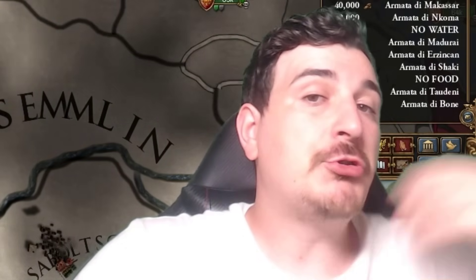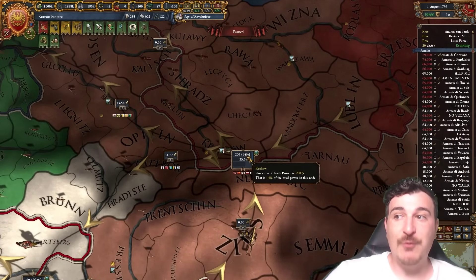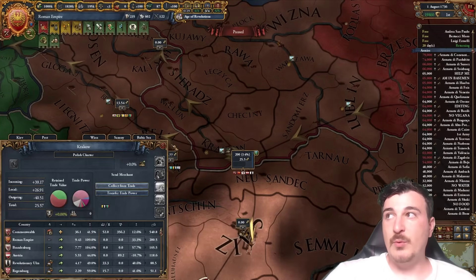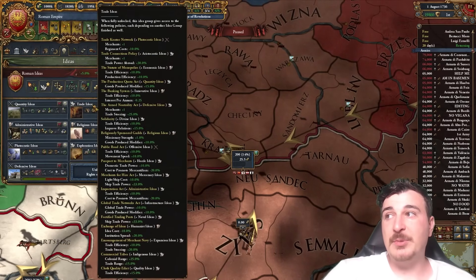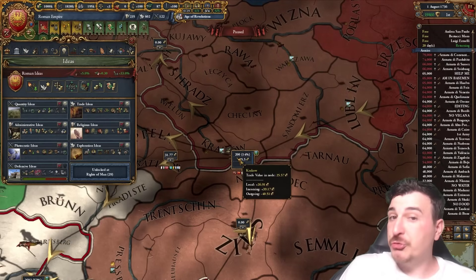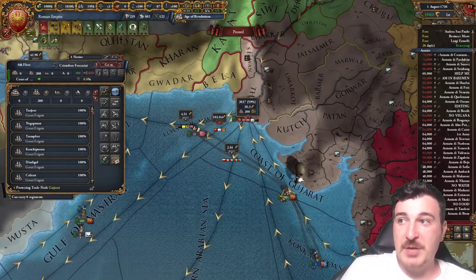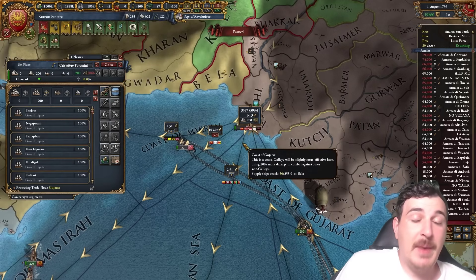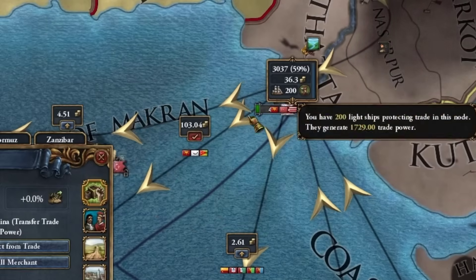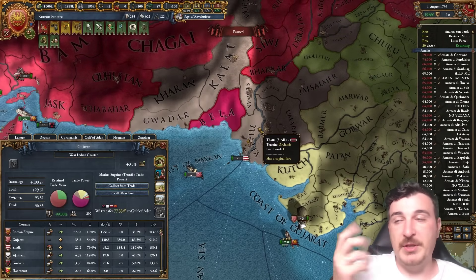The reason we have trade power in Krakow without provinces is from certain unlocked ideas and modifiers — for example, the trade ideas offer a ton of modifiers that let you spread trade influence into nodes where you have no provinces. You can also just send ships into a node to get trade power — that's why we've got 200 ships in the Gujarati node, giving us roughly 100 ducats from 59 trade power, despite having no provinces there.